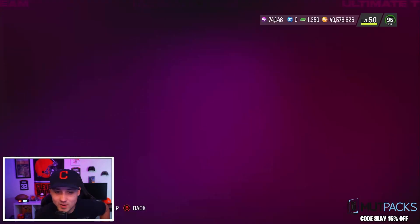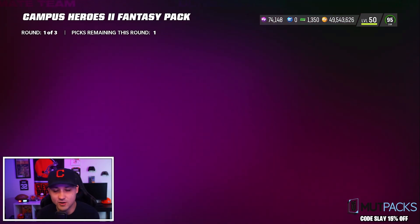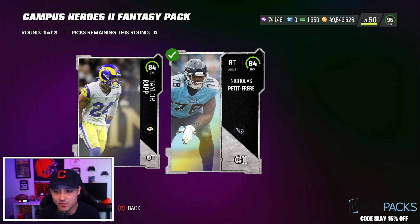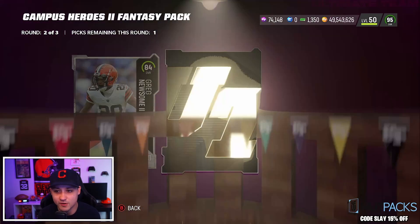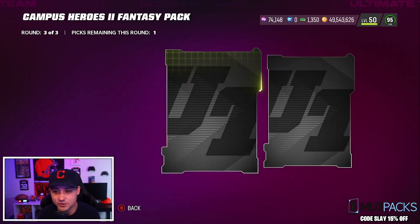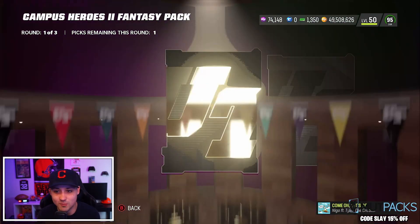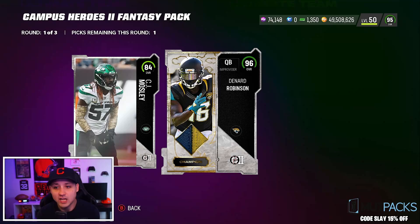You know what would be cool with Campus Heroes — if they put college chems on players. I know that would be a lot of work but that would be sweet, being able to make like an Ohio State team or your favorite college squad. 84 Greg Newsome — need that card too. It makes it so much better instead of like a 60k pack.